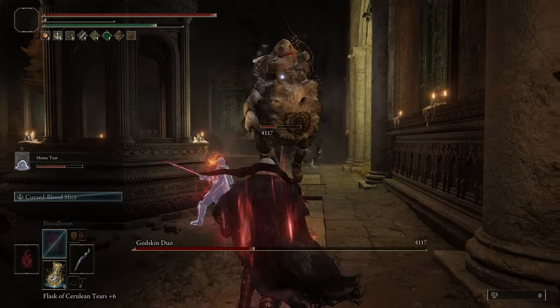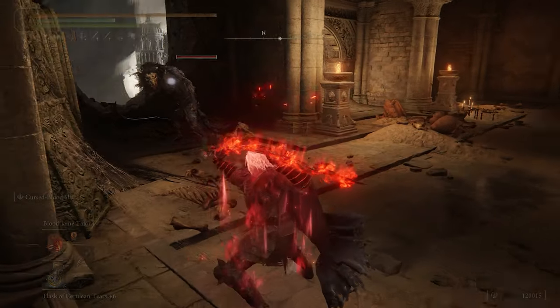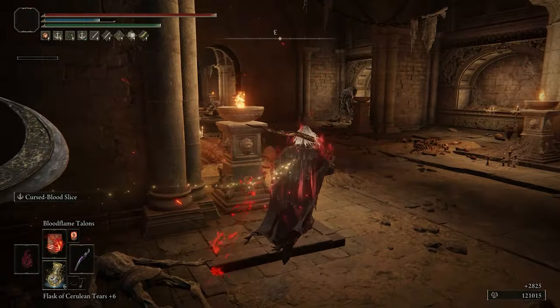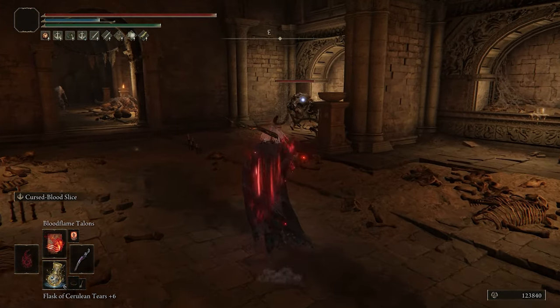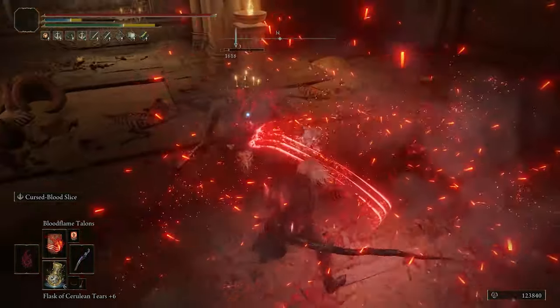In terms of weapons, Morgott's Sword is the main one, and the second one is going to be the Dragon Communion Seal. It's been nerfed in the recent patches, but with a high Arcane build like this, it still gives the best incantation scaling to ensure that our incantations deal as much damage as possible.